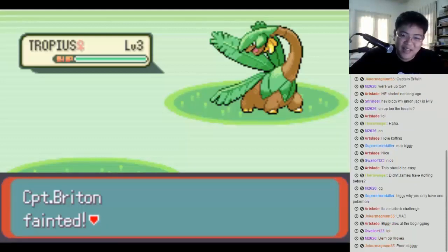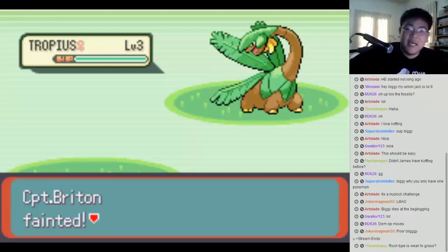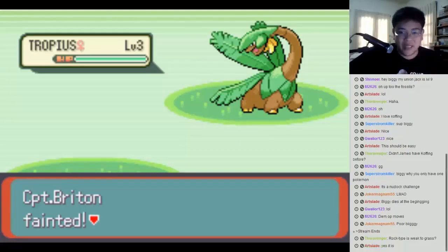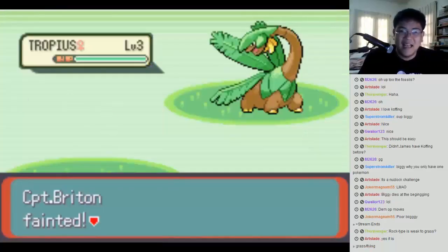I got Giga Drain twice. That's just a demonstration of how brutal a random run can be — this could be an introductory episode to what a Nuzlocke run is. Rock type is weak to grass, and Tropius is grass and flying, so it's not affected by Earthquake. I should have just run in the beginning — I forgot Tropius was actually a flying type. Anyway, that's pretty much it for this run, which took about 10 minutes. Time to restart the randomizer.